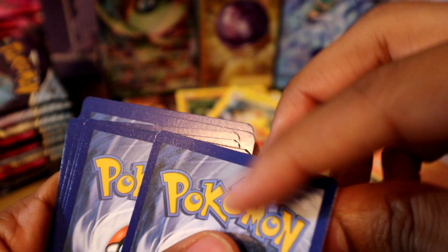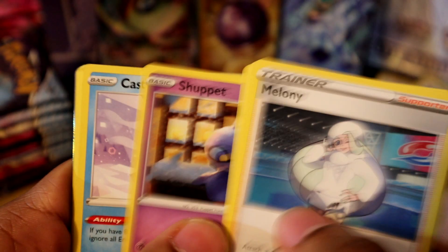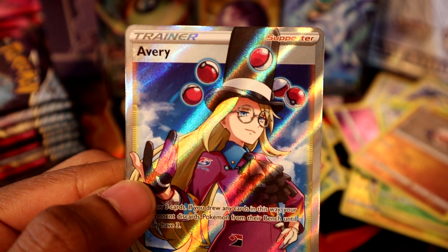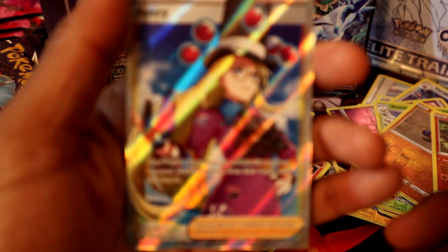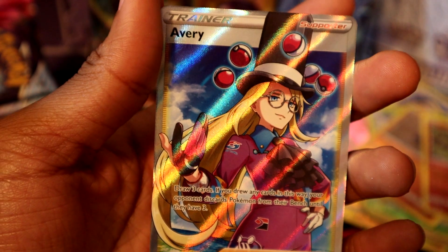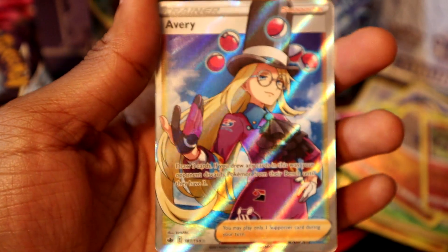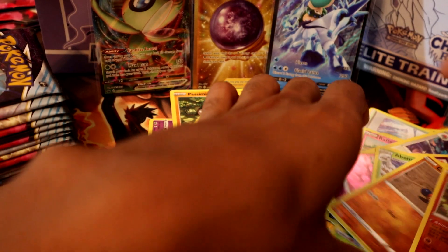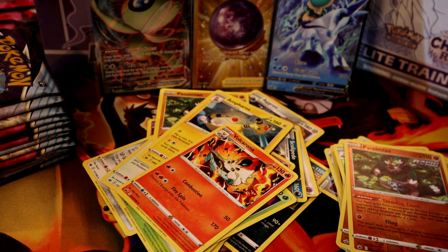We got something in this one, I feel it. Steel energy — I see the shimmer! Pansimian reverse holo and Avery. Speaking of Avery — Avery full art! I'll take it. Nice full art! I don't think Avery would be one of the more popular cards, but trying to complete the set — need everything. Stash the Avery to the side.